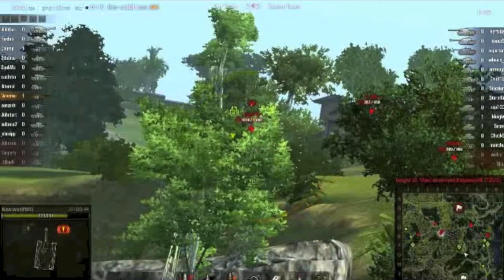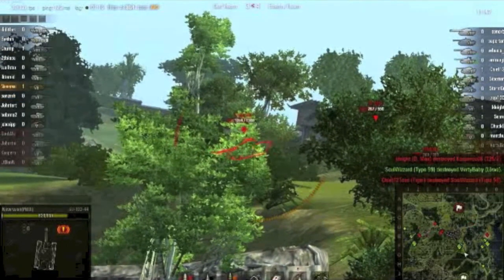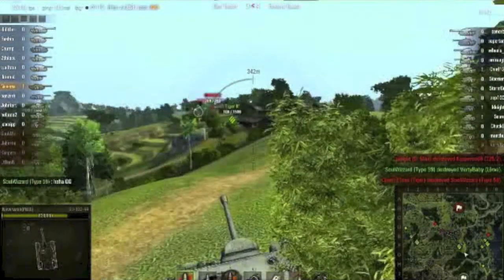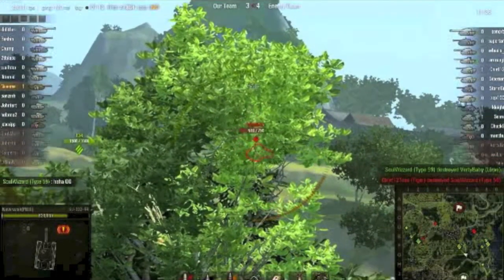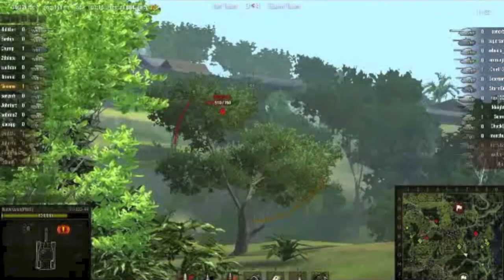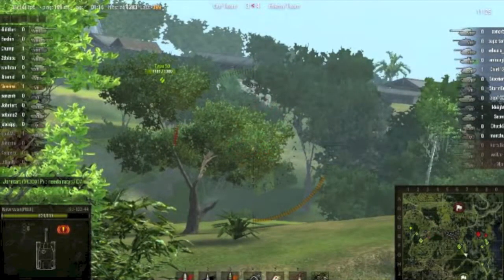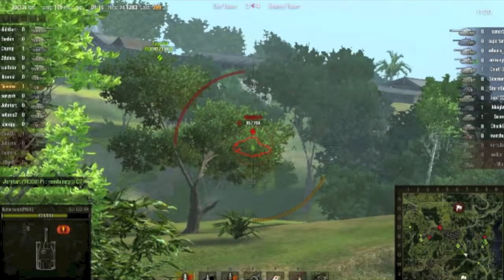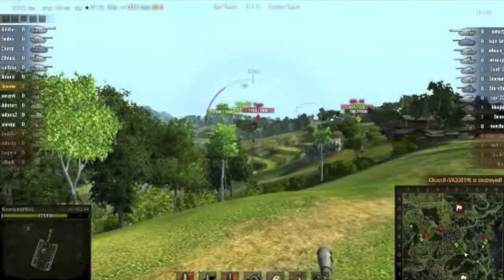Let's see what's going on here — Type 59. Good thing to take these guys out of the game. I hit the turret; the turret is very well sloped so it won't do much. I'm reloaded again. He's going for a bit of off-road driving — tried to lead him, failed. And now he tracked himself — boom! 399 damage. One more shot — killed! Boom, he's dead. Two kills already.